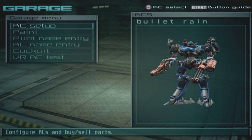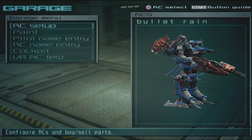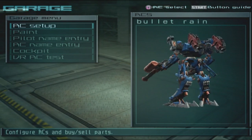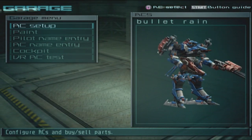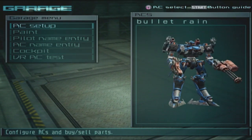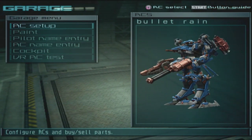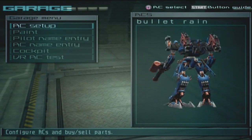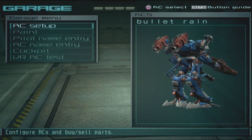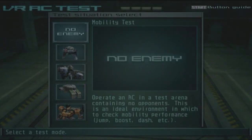Here we have the AC 'Bullet Rain' and I already like this. The blue and red blend well together along with the black and white - it all looks really well put together. The extension blends well, the back weapon and weapons blend well. The frame even looks cool, so my compliments on that. We've got an EO, a machine gun, and a gatling gun, so we should be able to do some nice damage. Let's give it a shot.